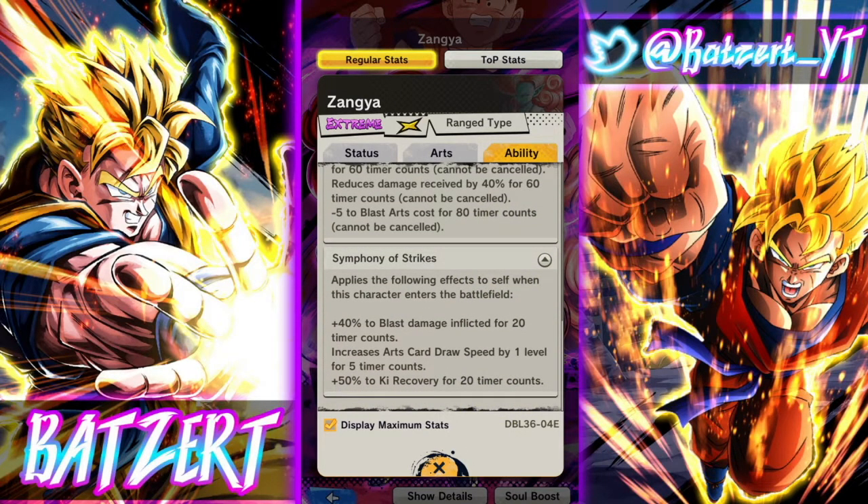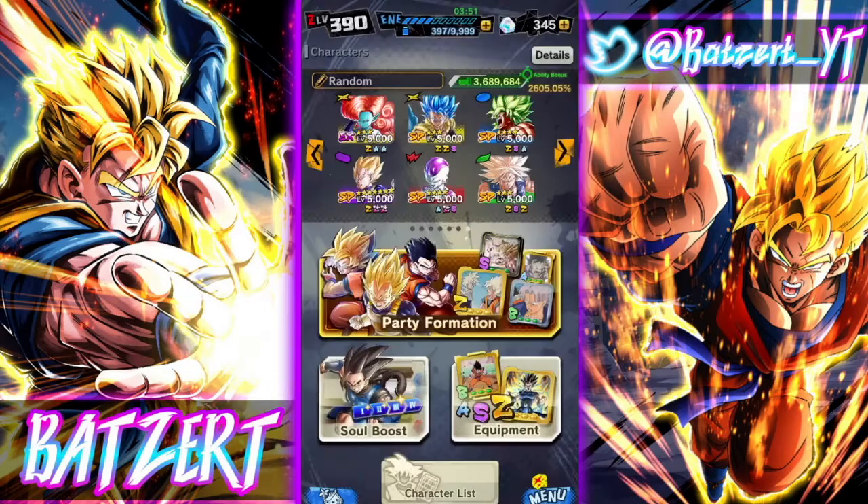Every time she enters the battlefield: 40 percent to blast damage inflicted for 20 timer counts, increases arts card draw speed by one level for five timer counts, and 50 percent to ki recovery for 20 timer counts.